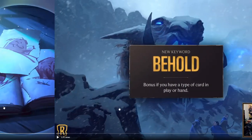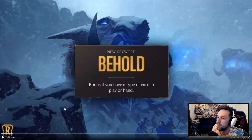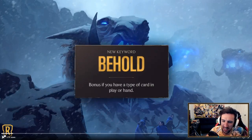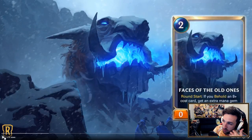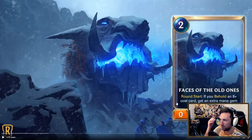That is a lot of card draw. So quickly, I just want to talk about the Behold keyword, because this could be good — but not with this specific Behold. These cards' specific Behold is talking about 8-plus cost cards in hand or on the field. So far the cards they're offering for this effect are kind of weak. It could be a really strong deck-building strategy, but with these cards they're super basic. There might be some cool stuff you can do with Faces of the Old Ones to help ramp up your mana, because it is at the round start — so you can keep snowballing the mana.